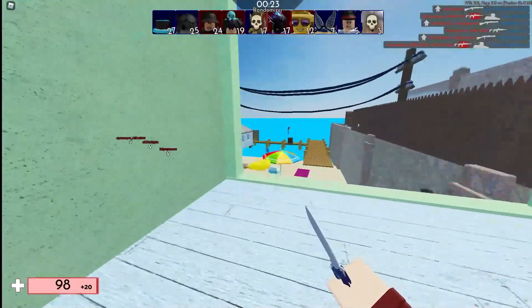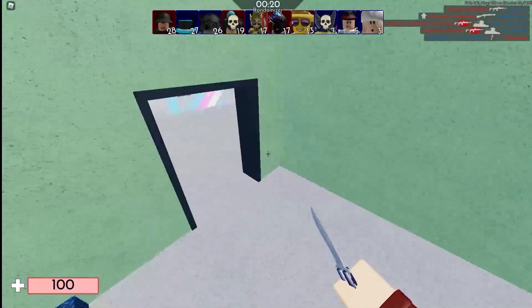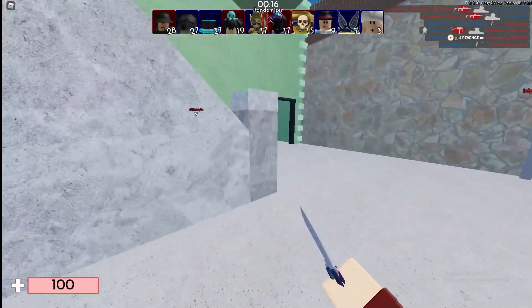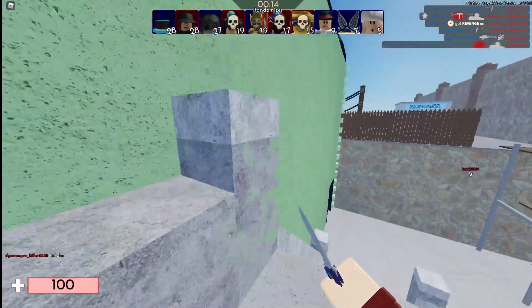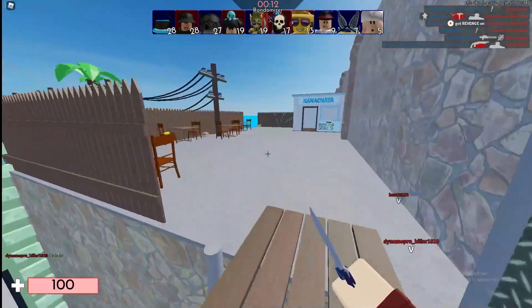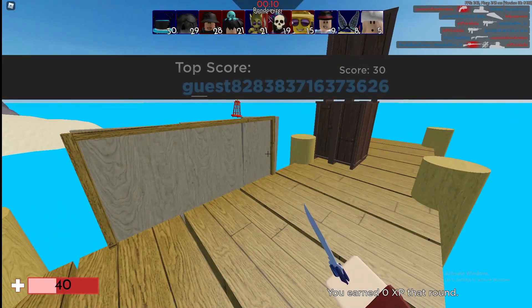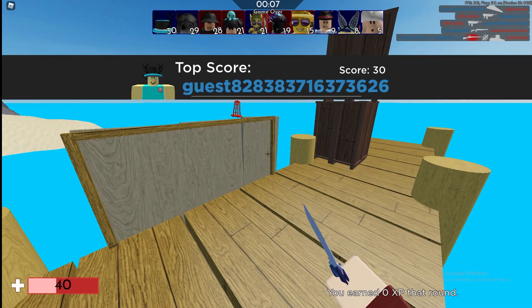People are saying the monkey skin will cost like half a million bananas or something like that. I don't think it's going to be half a million — when the monkey skin actually comes to the game and is purchasable, it'll probably be like 10 to 20,000, maybe even 50,000 bananas. So I'm going to show you where all the bananas are and the best method to get as many as possible.